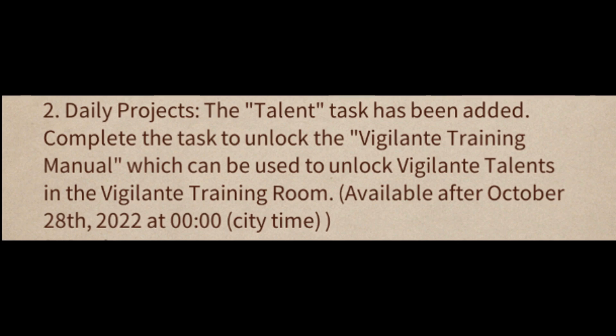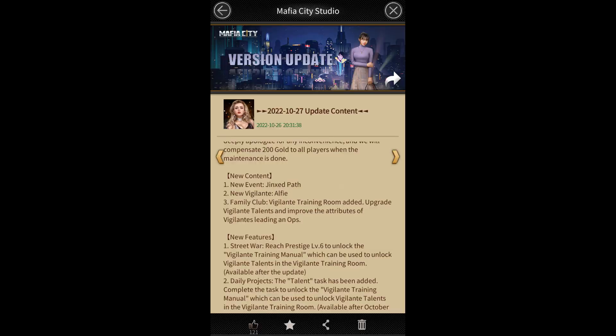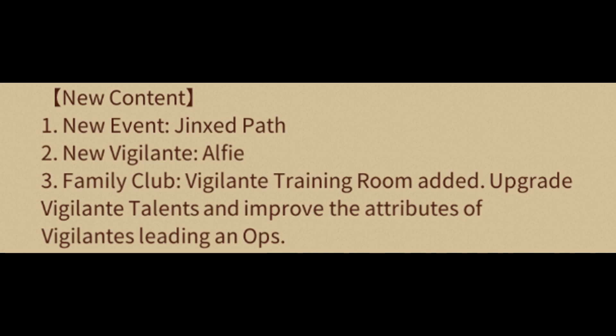These new features will be available after October 28, 2022 at 0 o'clock city time. The next thing in the new update is that Mafia City introduces a new Vigilante, Alfie. After the latest update we will be able to increase the strength of Vigilante. This new update is mainly focused on improving Vigilante.